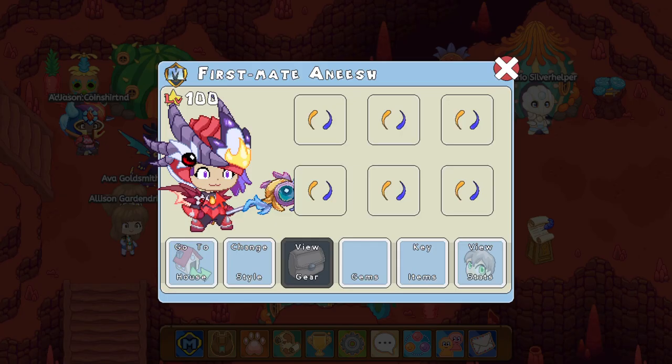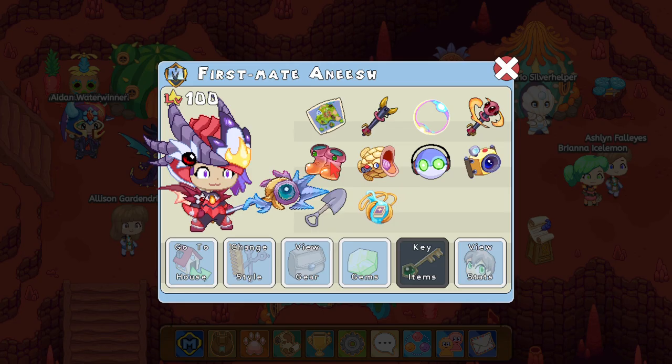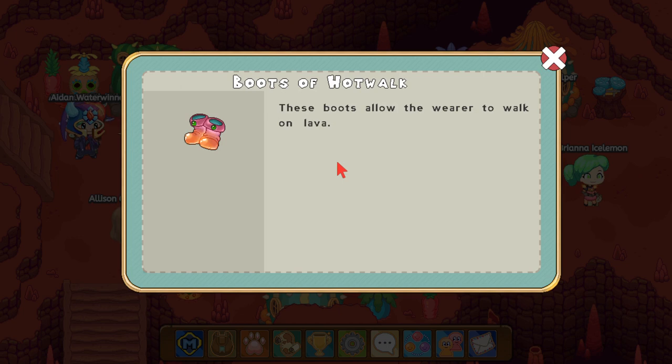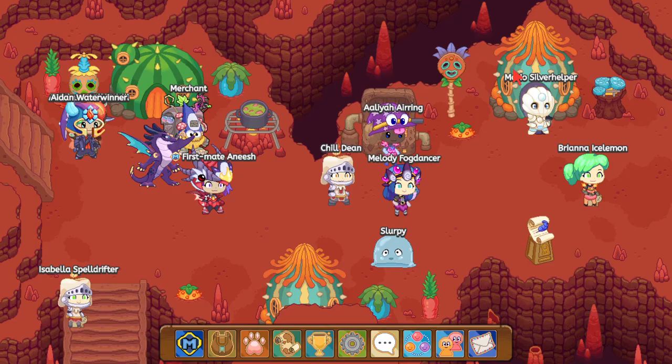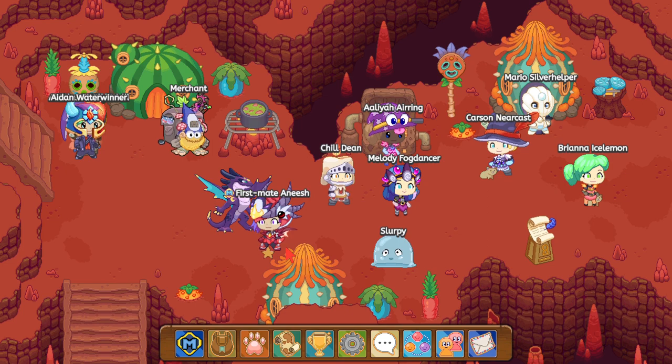What you guys want to do is click on your character, and once you click on it go to key items and make sure you have something called the Boots of Hot Lock. To get the Boots of Hot Lock, you get them from a mission from Slurpee — I'm not sure which mission, but you get them from one of the missions. These boots allow you to walk on lava. If you don't have these boots, just keep doing Slurpee missions and eventually you will get them and you can come back to this video.